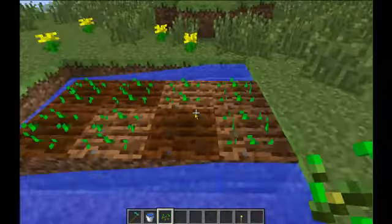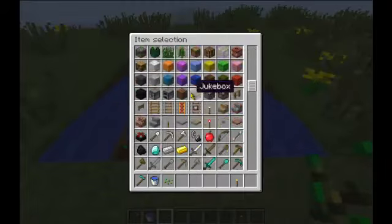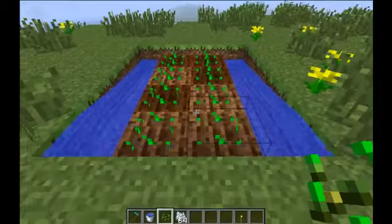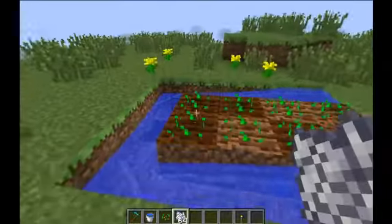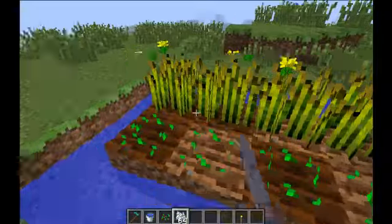This farm produces wheat. If we want to speed up the process of things growing, we can use bone meal. To use bone meal we'll just right-hand click the plant, and in this case they'll immediately grow.